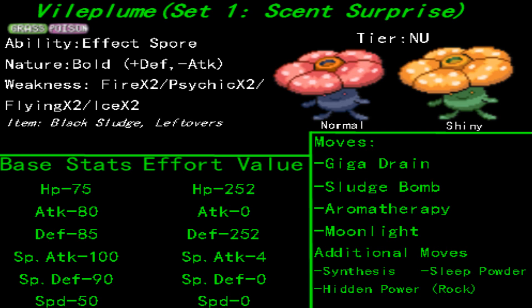This is especially useful if you build up a bunch of different status conditions on not just one but multiple Pokemon. If you're looking to get your sweeper back into the fray fast, then you might want to consider switching to Vileplume as soon as possible.